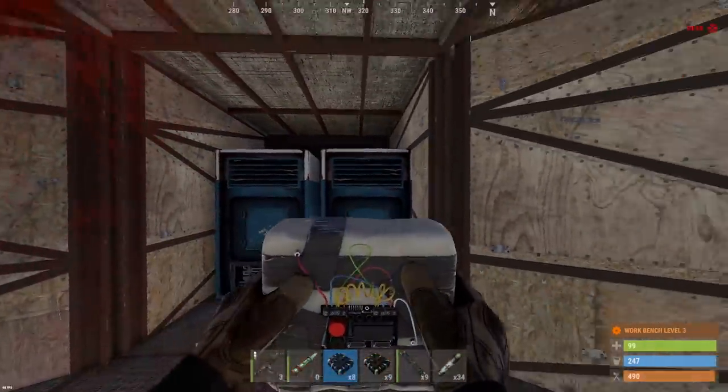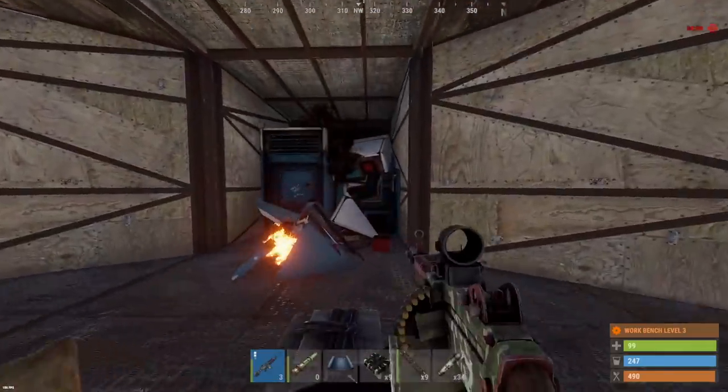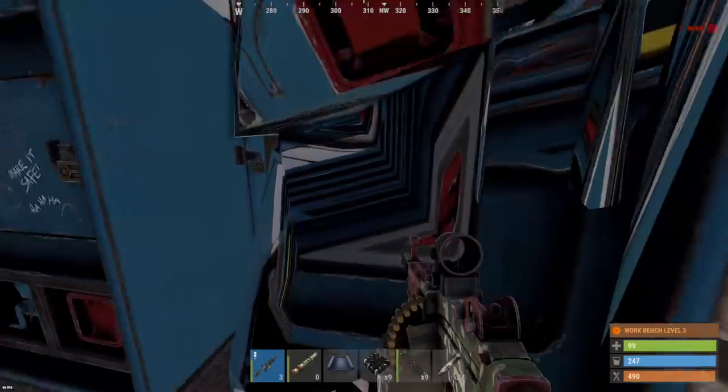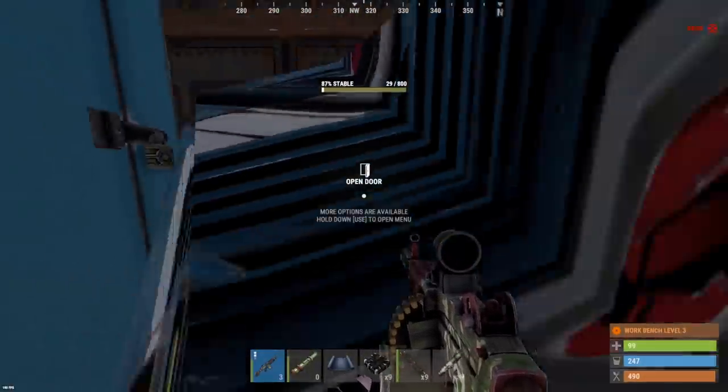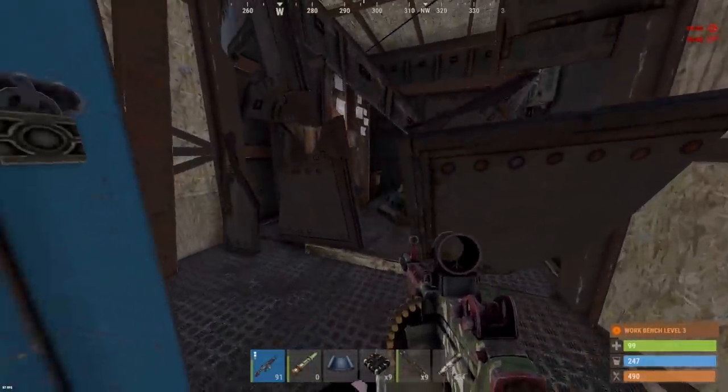We'll have to use one C4 here, and this armored door should be low after all of those rockets — yeah, 29 health. Let's go: sleeper and TC, no way!